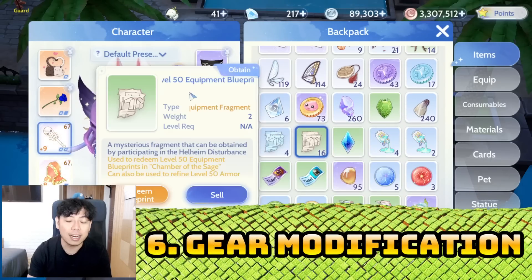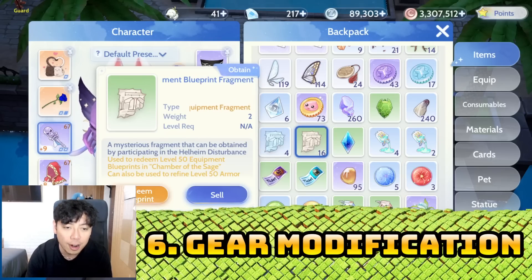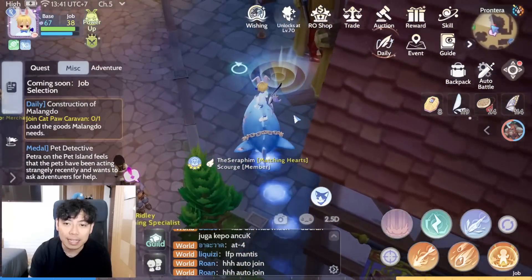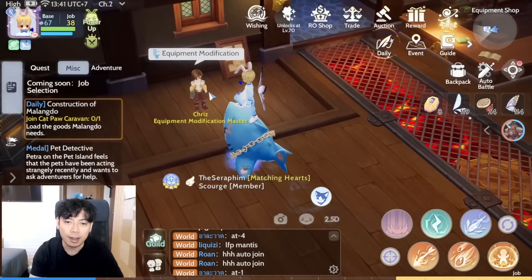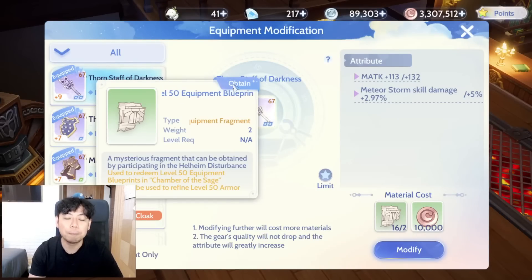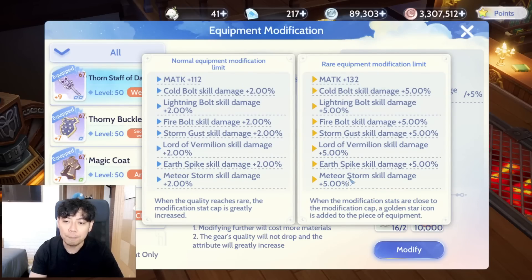Next is gear modification. For the gear modification you would be using equipment blueprint fragments. The equipment modification NPC is located at the equipment shop on Frontera, on the left side. Equipment blueprints are obtained from the Hellheim dungeon. You can see all of the normal and rare leveled-up equipment modification options and the highest possible percentage there.